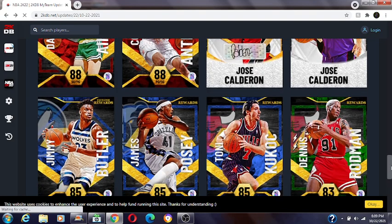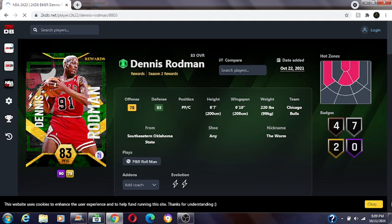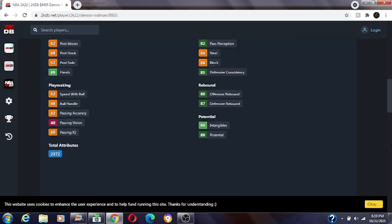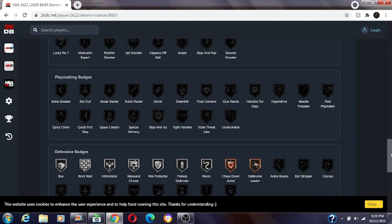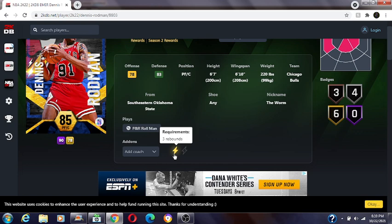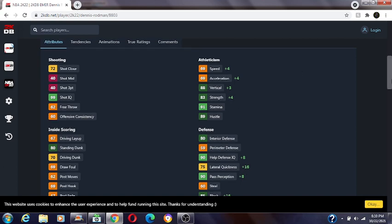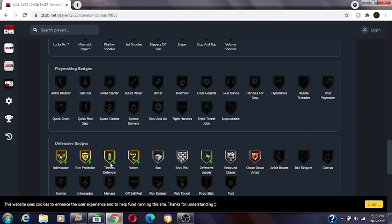Next we have Dennis Rodman. 78 offense, 83 defense, four bronzes, seven silvers, two golds. He doesn't have a three-ball — maybe he'll get it when he's evo'd to ruby. He's pretty decent on defense even at emerald. You need to get three rebounds for sapphire: three bronzes, four silvers, six golds, with decent quickness and speed.